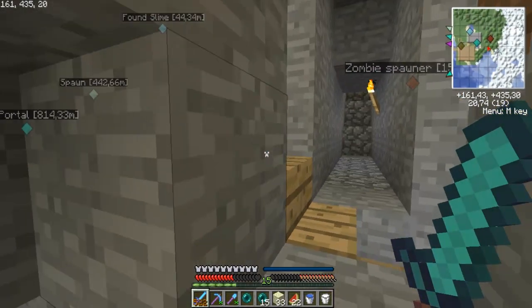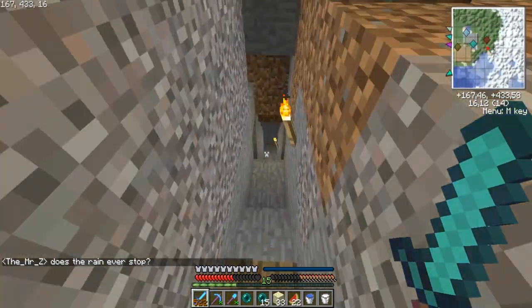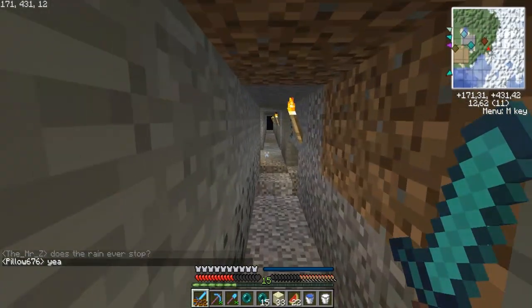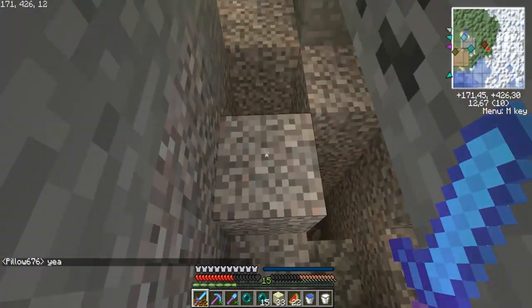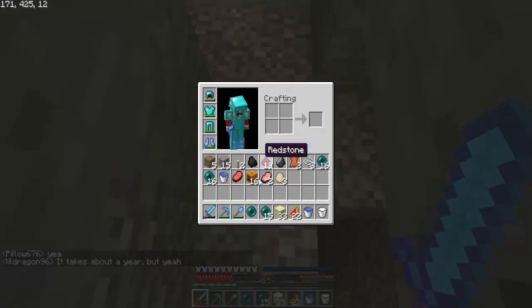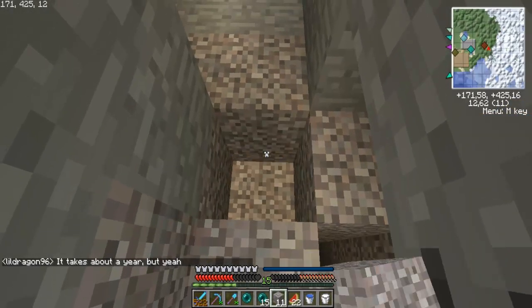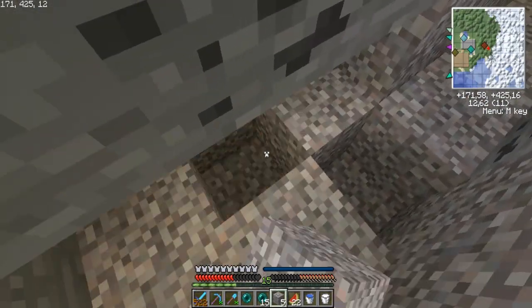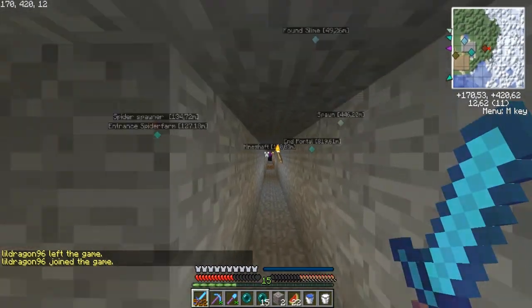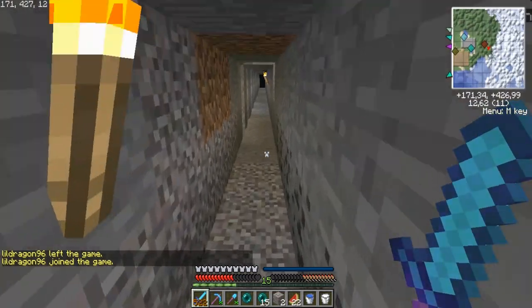Right there on the mini map I found a spider spawner — or cave spider. My little mine — I keep forgetting what I want to say. Some random holes. Fixed a giant tunnel, and that's where I found a mine shaft which also leads to my cave spider farm.